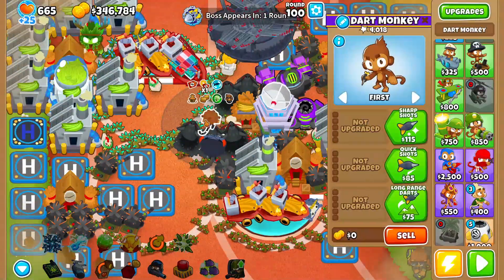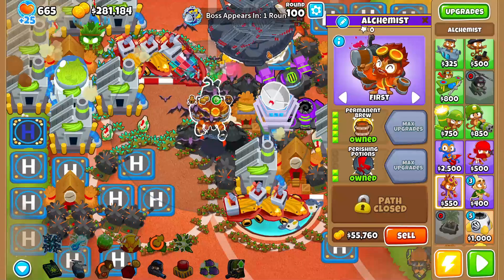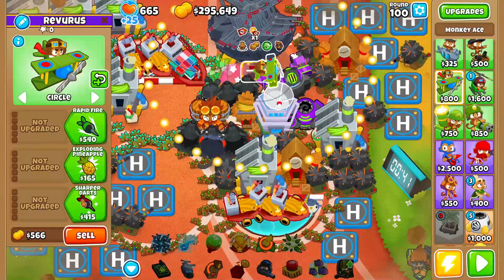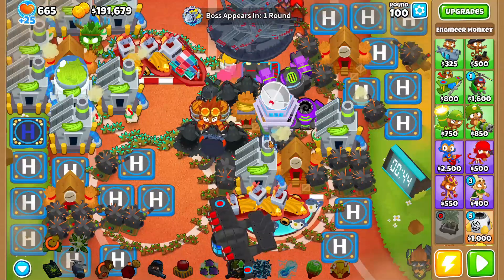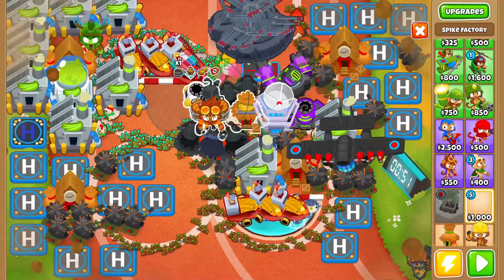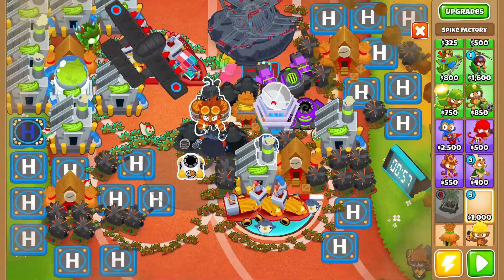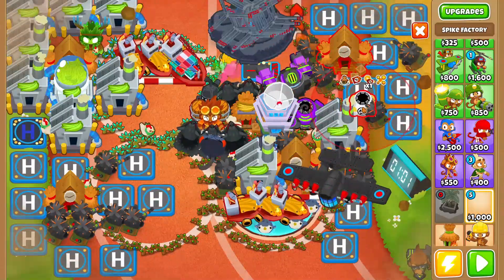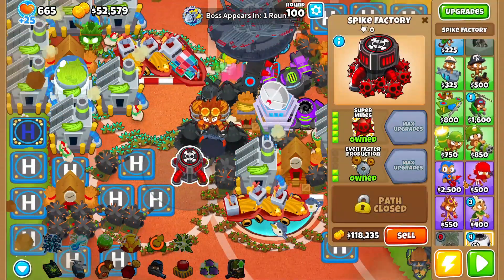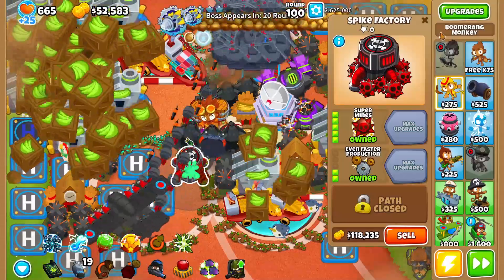Alright, so I'm gonna sell the dart monkey here and replace him with an elk. I might have to sell one of these Chinooks — just in the way. Flying fortress action — this thing has 2.2 million health, bro. How do I win? Maybe I just don't win. Crap — 2.2 mil. Obviously we could just use one of these cheap paragons, but we don't have that yet.